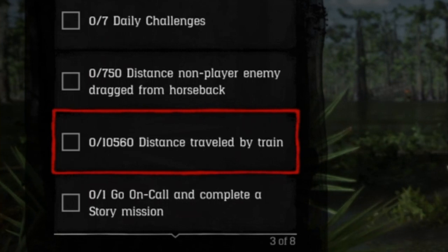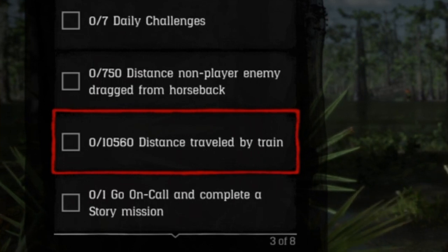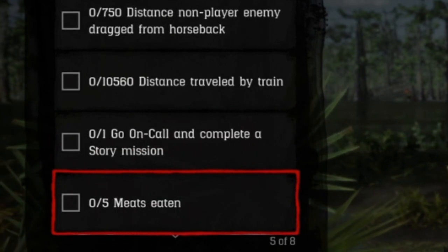Travel 10,560 feet by train. If you're in a private session, kill the train conductor, ride around on the train, keep the train by your camp. In a private session, you can hunt all around your camp without worrying of losing it. Do an on-call story mission.